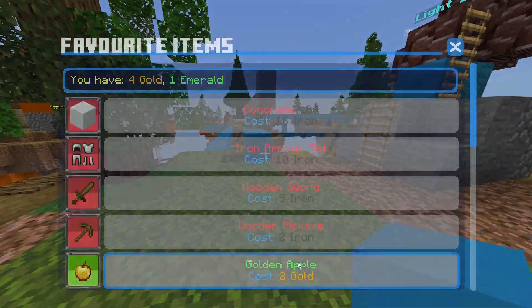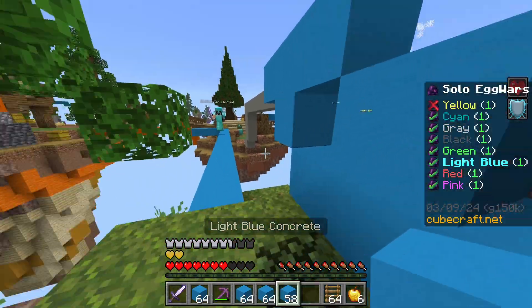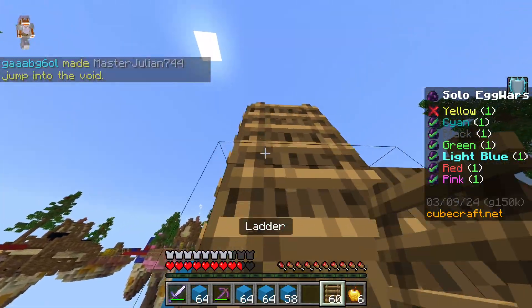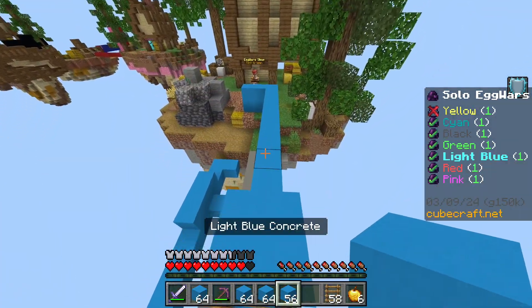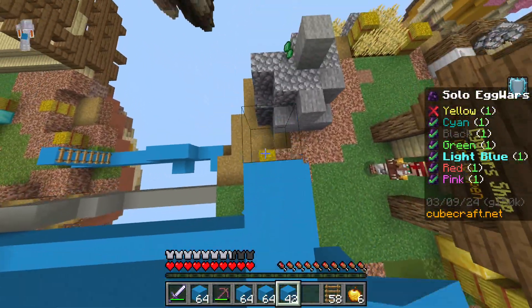Oh, we got diamond armor! Let's do something like this and go down here so I can knock him off. That's good. Then I will get up here and do something like this so he can't hit me. He ragequitted — let's go!